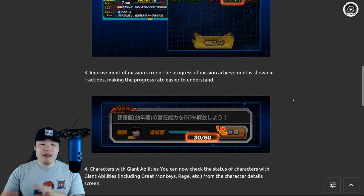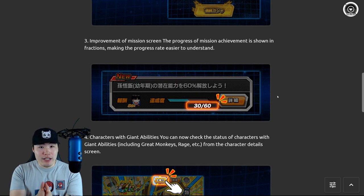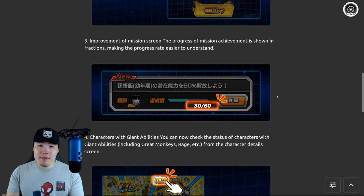Number three, we have a change to the mission user interface. Instead of giving us fractions or percentages towards mission completion, now it's going to give you the exact number you're still missing. So if there's a mission that requires you to clear a stage a certain number of times, it'll show you exactly how many clears you have compared to how many you still need. Same thing for killing a certain amount of enemies — it's going to show you killed 500 out of the required 1,000 enemies. Just going to make things easier and require less math on your part.